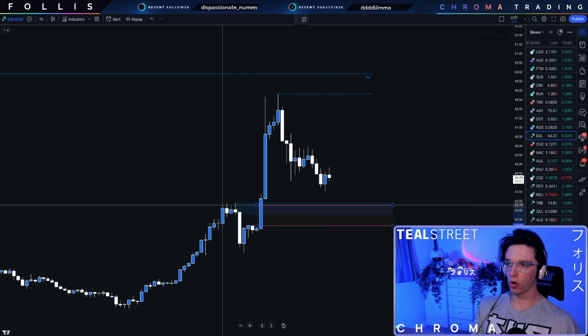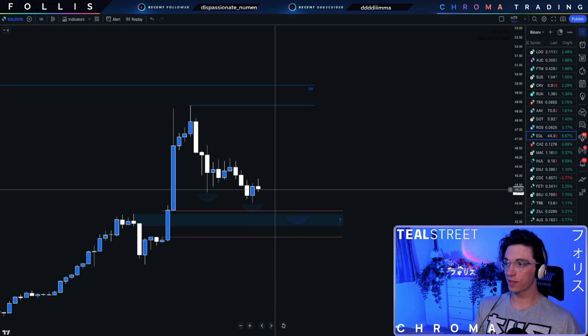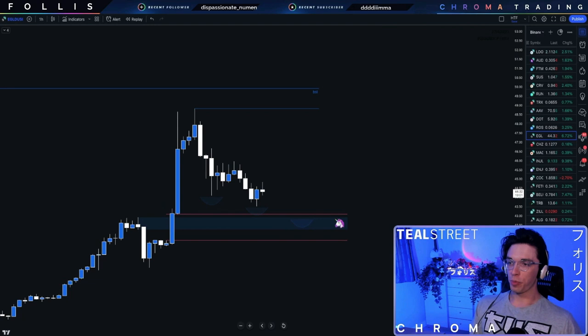What do we have here? Anyone in Chroma know what this is called? A breaker inside an FPG — exactly. What's that called? An hourly breaker.